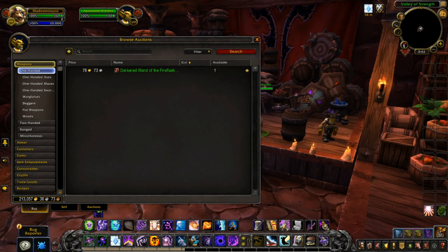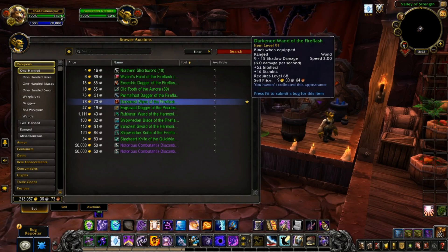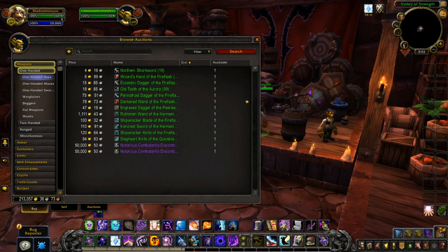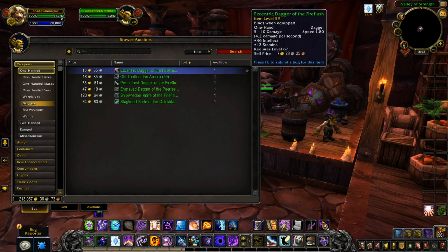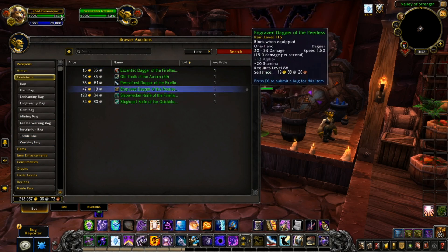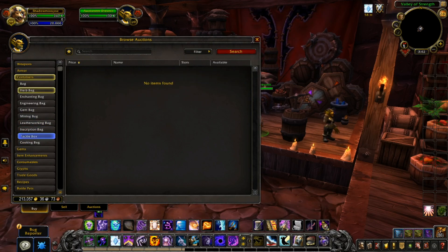If you click on an item in the auction house and search for it, this is how it comes out now — this is the new way to buy stuff going forward for patch 8.3. It's a lot different from the old live server version. You can no longer scroll endlessly through pages; it's going to be displayed like this now, so there's a lot of things you can look at at once.